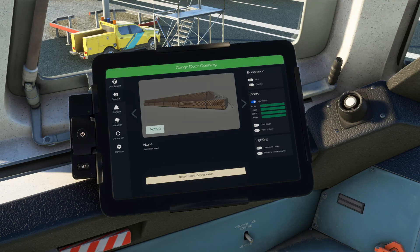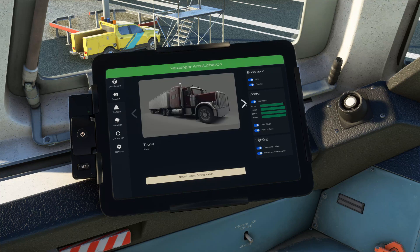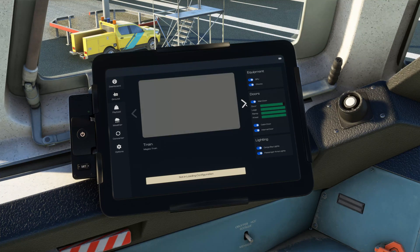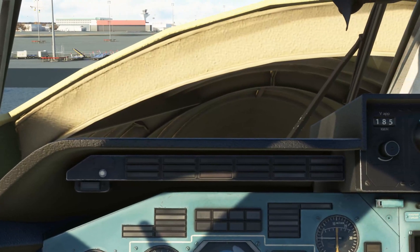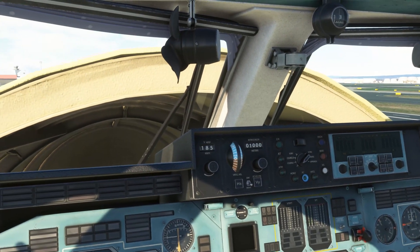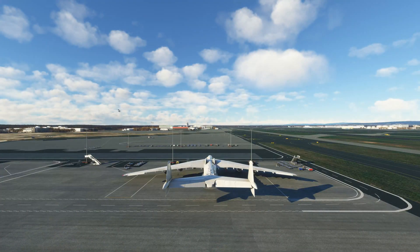Doors open, GPU, chocks, cabin door, internal door — let's turn some lights on as well. I honestly have absolutely no idea what I'm doing. I'm really just playing around. Oh, what's that? The nose! Hello! Let's jump out and have a quick look.